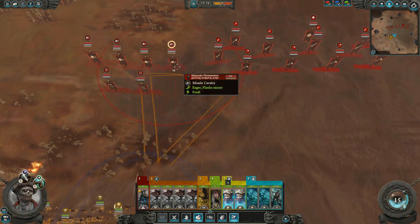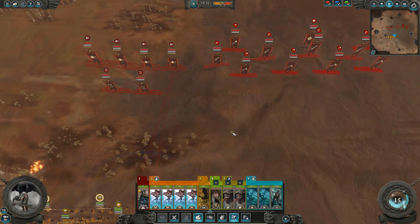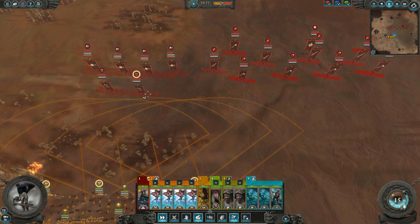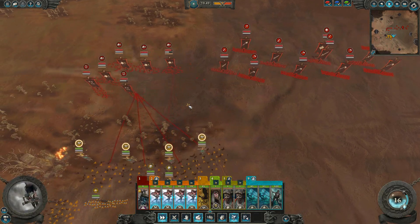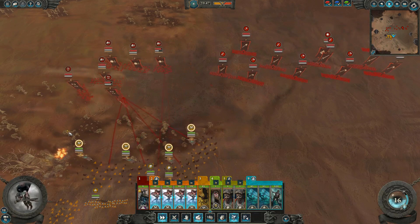As the battle starts right off the bat, you can see my priority is instantly focused on those Marauder Horsemen. The Gunbats move forward, and they're going to be picking away at the mobility of Chaos, specifically targeting the dogs at the moment.